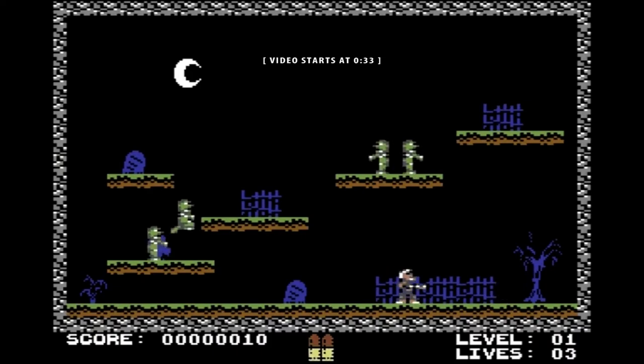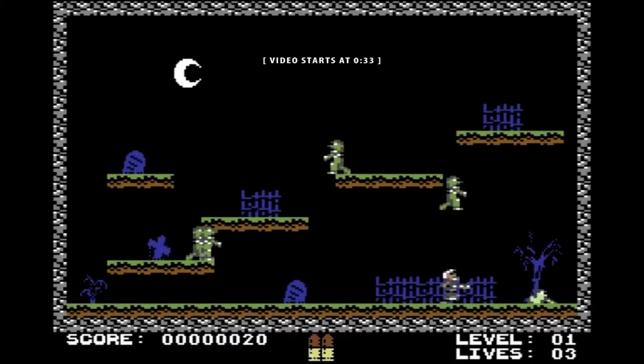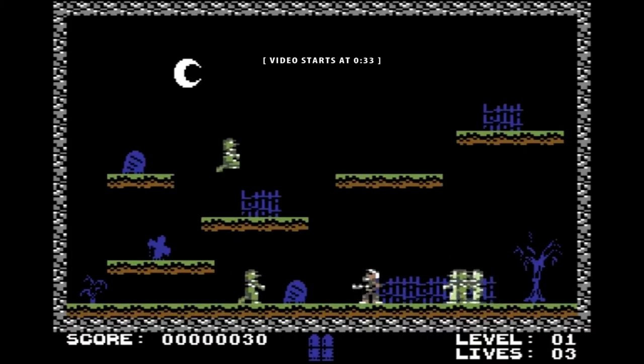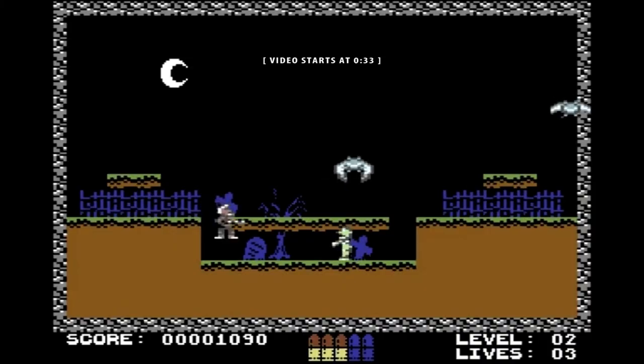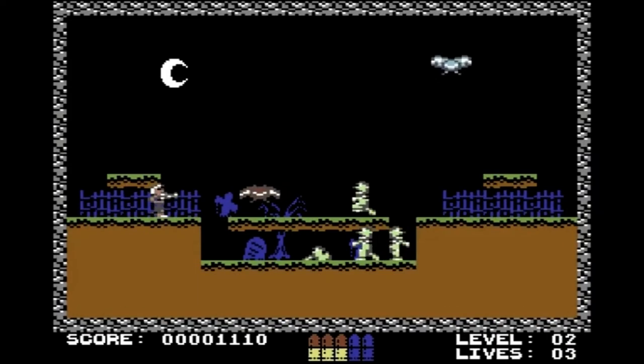Hi! This video is part of a series in which I learn about programming a retro video game on the Commodore 64, in assembly. The code I'm using is from the game Supernatural, written by Georg Rottensteiner. You may also know the game as Guns and Ghosts. This is not a tutorial, just me learning game programming. Enjoy the video!